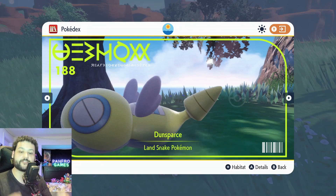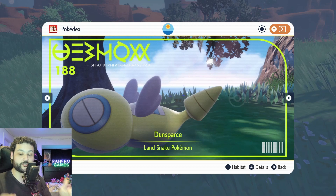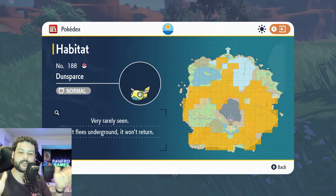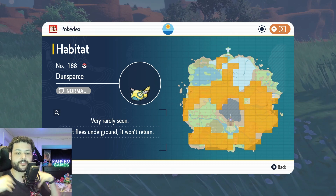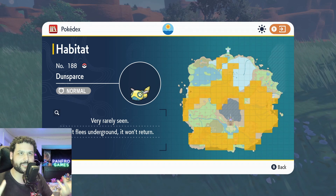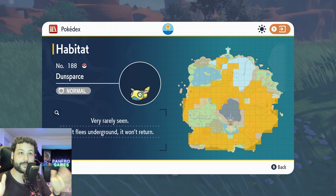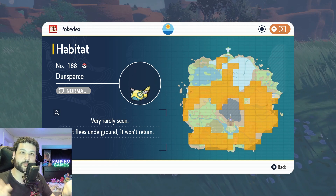Let's dive in and begin with Dunsparce, my personal favorite Pokemon of all time. The fact that he got an evolution is really sick. He's pretty much caught everywhere — he is a rare spawn though, however he's not that rare. You'll eventually see a lot of these. It will run away from you, so you have to be careful. You can either sneak up on it or bum rush it and get into battle because it is pretty slow.